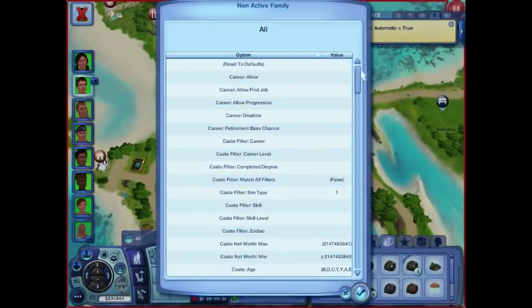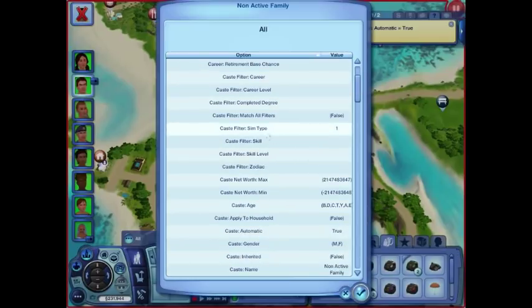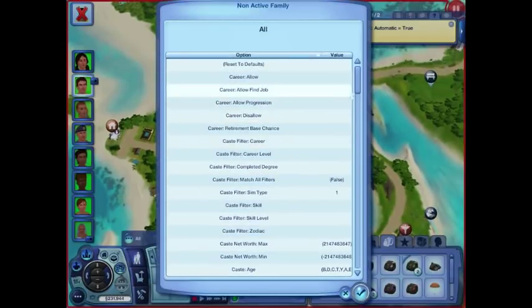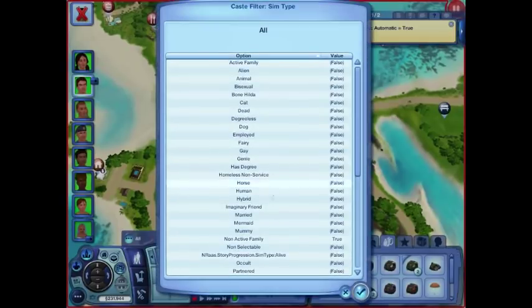So non-active family — this is what I wanted to show you. In the Story Progression cast menus for non-active family, we're filtering it so one sim type — it's only non-active family. See how you have to actually change it so the label matches? For a ghost, they'll probably have to be dead — doesn't matter if they're a dog or employed, but they have to be dead. You can set it to match all filters, or if this is set to false and there were multiple types, they would only need one type to be part of the non-active family cast.